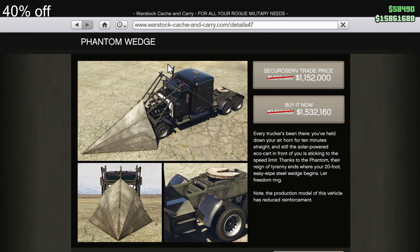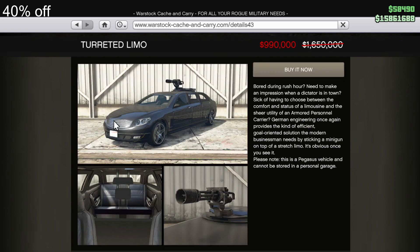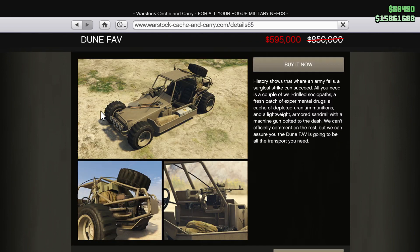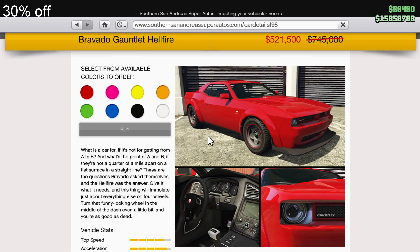40% off of the Phantom Wedge, the anti-aircraft trailer, the turreted limo, the Menacer, and the Technical Aqua. And lastly, 30% off of the Dune FAV, the Kara Kara, and the Gauntlet Hellfire.